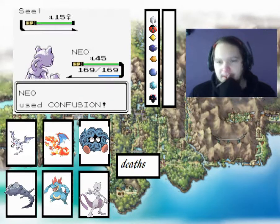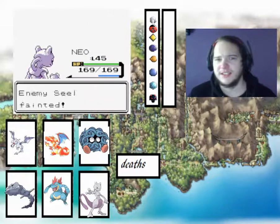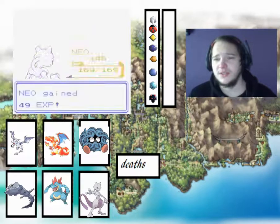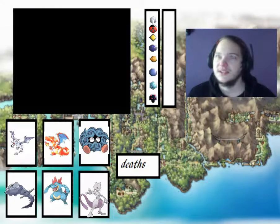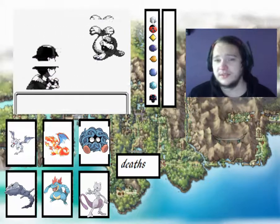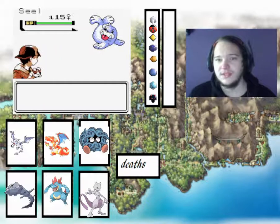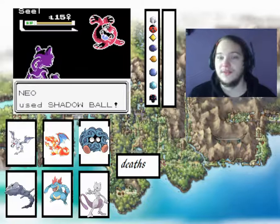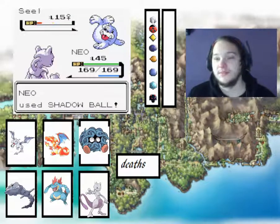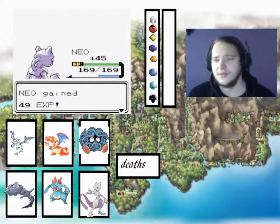I don't think Dewgong is better than Blastoise or Feraligatr, which are the two water types we've got. It is part Ice, which is a little bit better. It does seem to be quite common. But yes, we got that badge and then we found a master ball when getting the Dragon's Den.